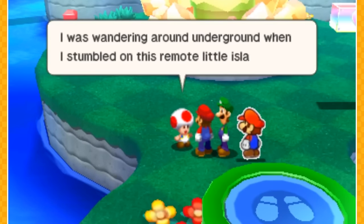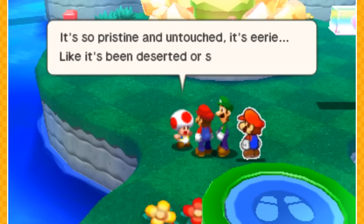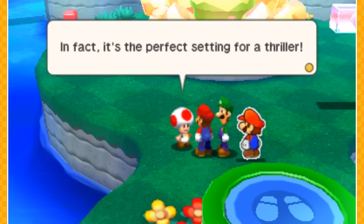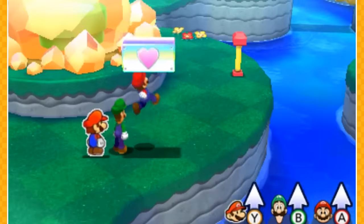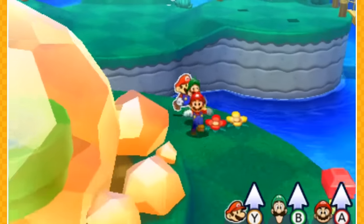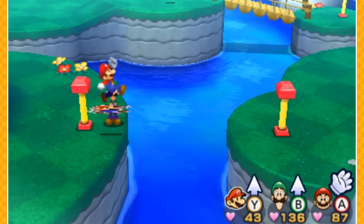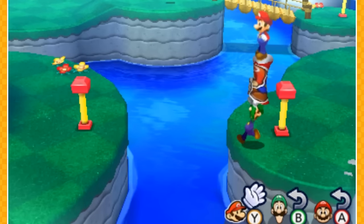A Toad says: 'I was wandering around the underground when I stumbled upon this remote island — it's so pristine and untouched, eerie like it's been deserted.' It's the perfect setting for a thriller where all the toads die and turn into mushrooms. Anyway, this is going to be the trial island where we have to complete three trials to open up that crystallized pipe thing over there.